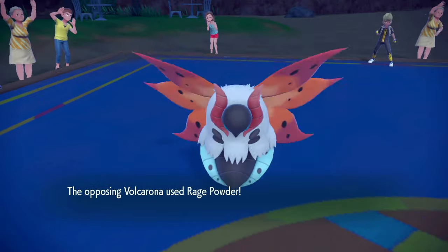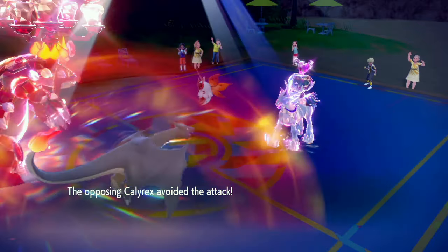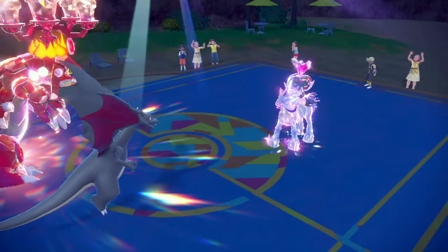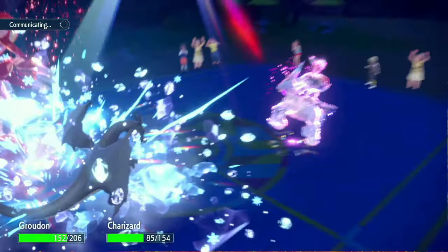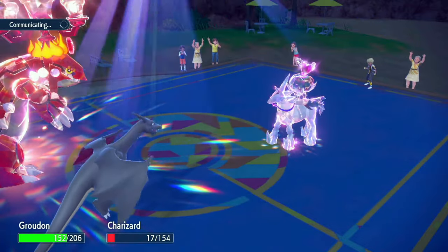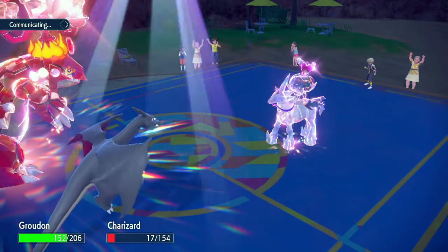I think we got this. We connect both of these moves. It is Rage Powder - we have to connect both moves. We missed the Calyrex. At least we have a single target Precipice, but that's not going to KO. At least we connect the Precipice Blades - single target does decent damage. It's just Glacial Lance. Charizard eats it. Crit on Groudon - thank you for only being on Groudon. 36 to 17, that was 19 damage? Charizard's gone at the end of this turn. Live fast, die young, Charizard.